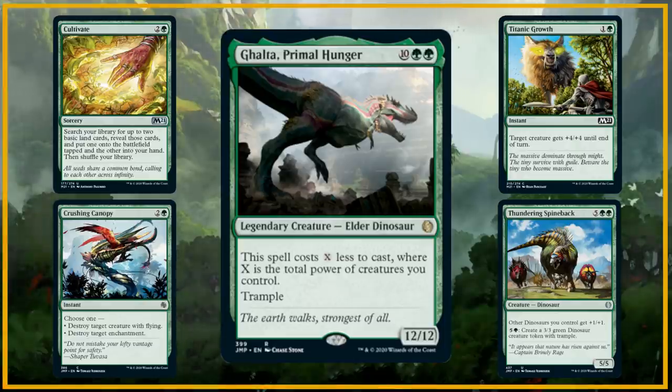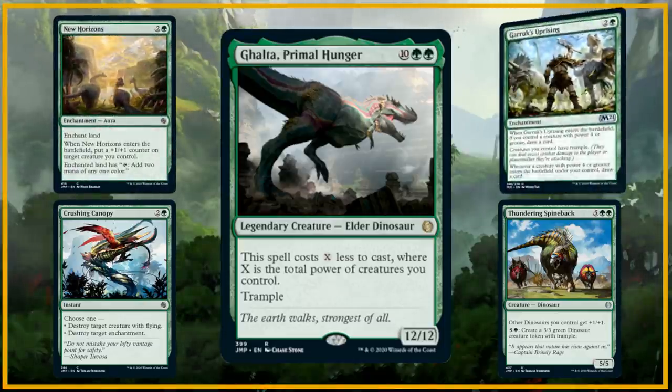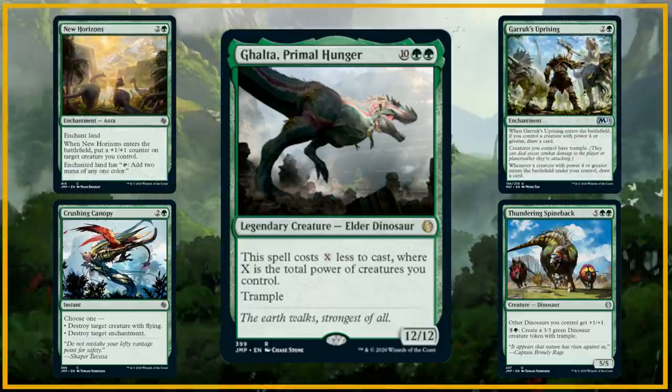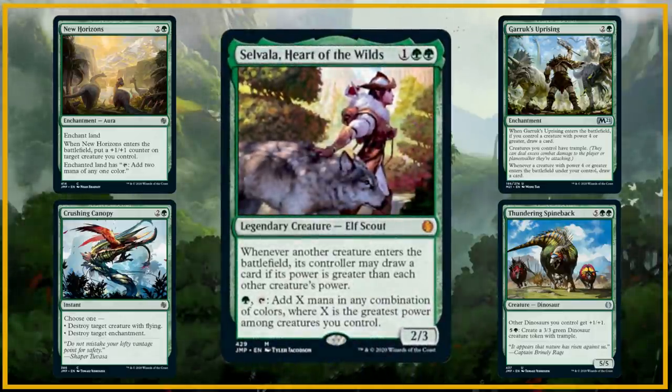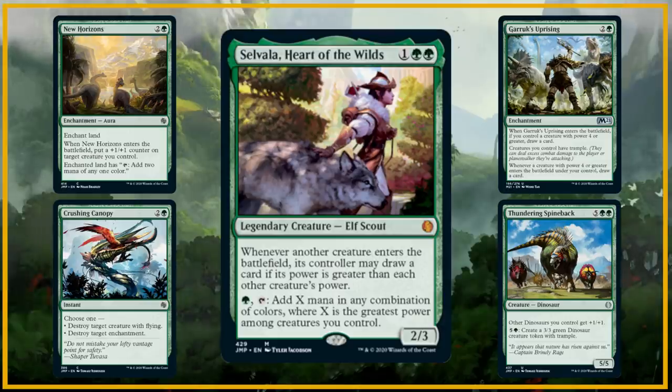The third variation swaps out Cultivate for New Horizons, and it also gains Garruk's Uprising as a powerful draw engine, and Selvala, Heart of the Wilds. They were so preoccupied with whether or not they could, they didn't stop to think if they should.